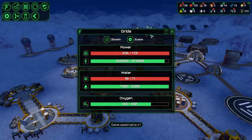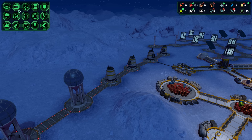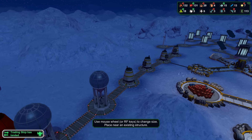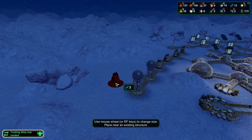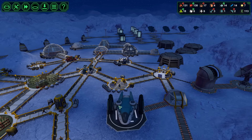Look at that — water is not doing too well. It's declining very slowly, so we should be good. But we probably need to make another water extractor. That's not a problem. And why can I not put it there? That's odd. The trade ship has landed.